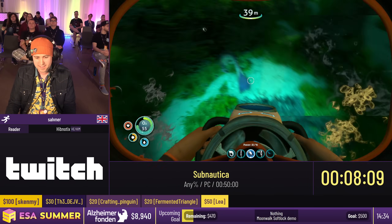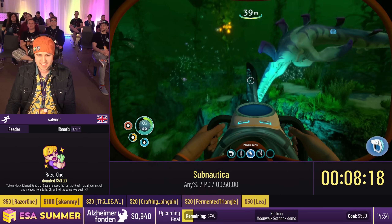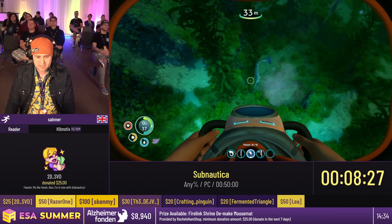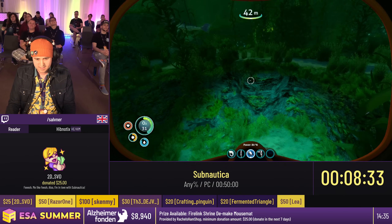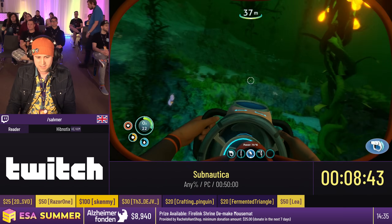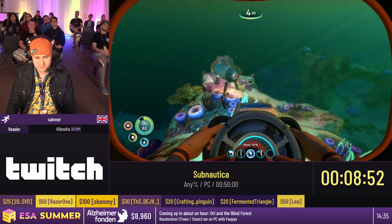We also had a $25 donation from 2DSVD saying 'Me like fish. Also, I'm in love with Subnautica.' With that $25 going towards the nothing 100% moonwalk softlock demo. We're going to be speedrunning nothing later on, and you have a chance for Rufflebricks to show off the softlock demo — currently $30 through the $500 goal. Coming up sooner, we have the Fury speedrun mode with blindfolded bosses, which has a $500 goal with $180 towards it so far.